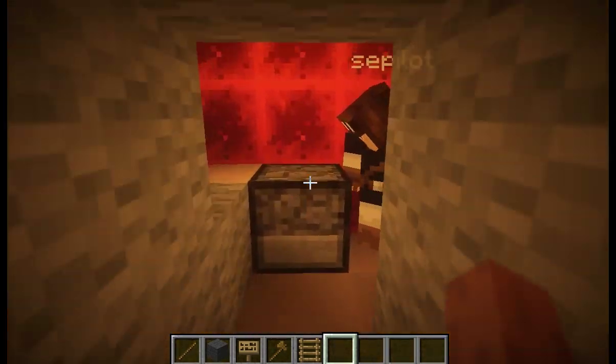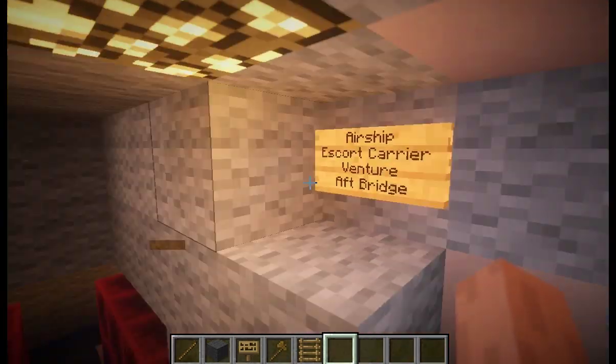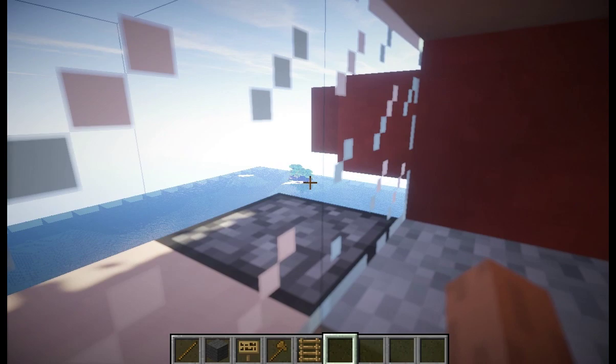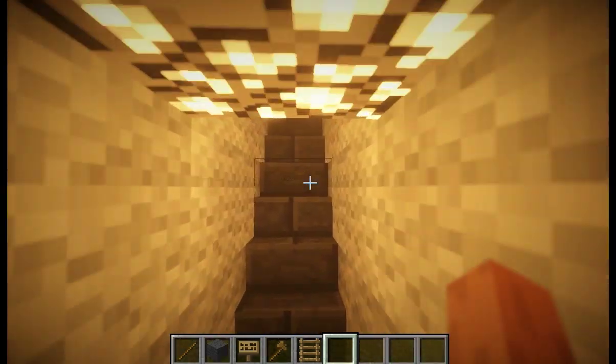Aft of the hangar bay is the engine room. Up these stairs, we have the aft emergency bridge. We have aft-firing fire guns controlled by this lever. They may not do much against a real warship if it's chasing us, but they might slow it down just enough so we can get away.